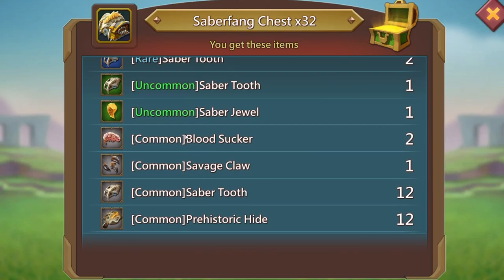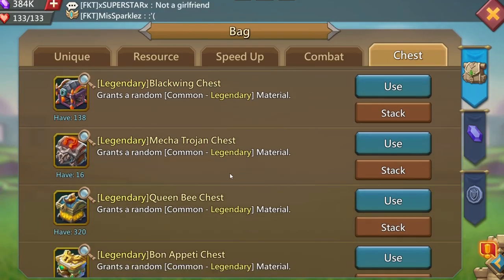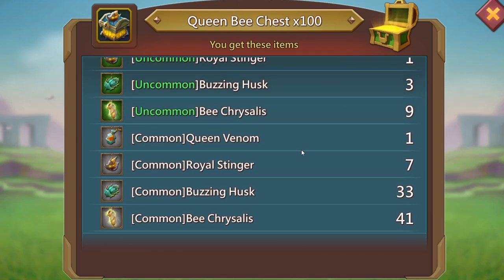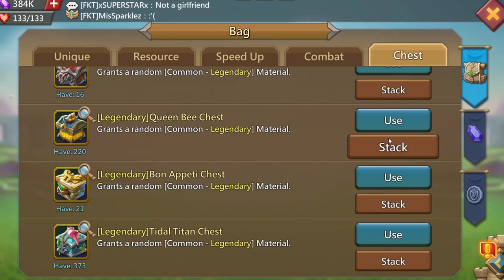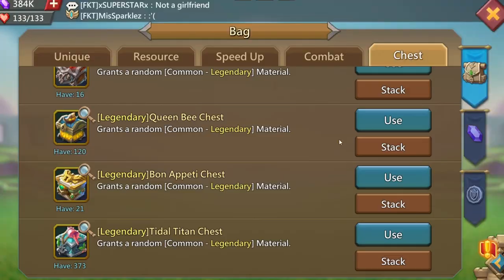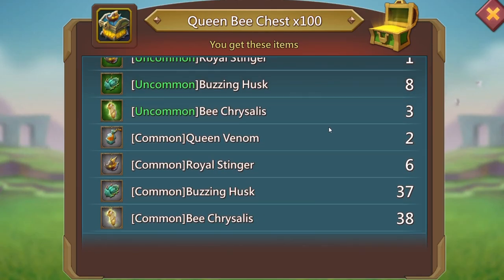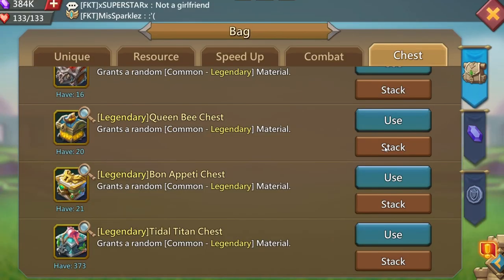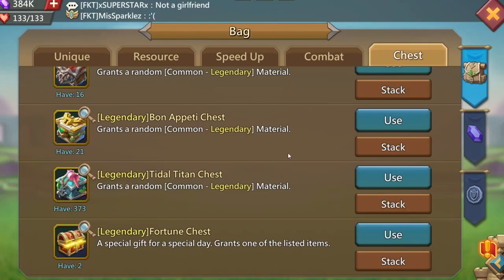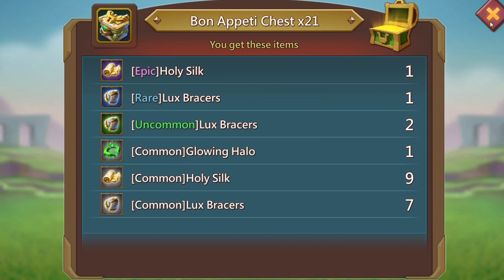Open up another hundred and we got another one. Not too bad again. Open up the last 32 and there's an uncommon saber jewel — I'll take that, very nice. We'll open up these legendary queen bee chests and we got one common venom. Open up another hundred — nothing really on that one. Another hundred and there's another two commons. Open up the last 20 — nothing. Let's go over to those bond chests, only 21 — there's a common glowing halo, I'll take that.